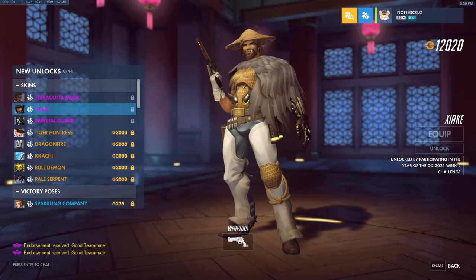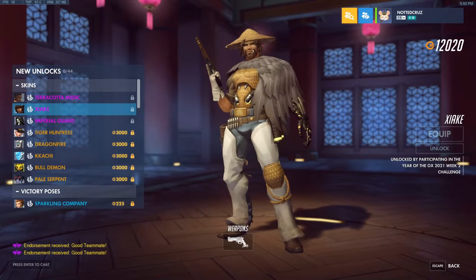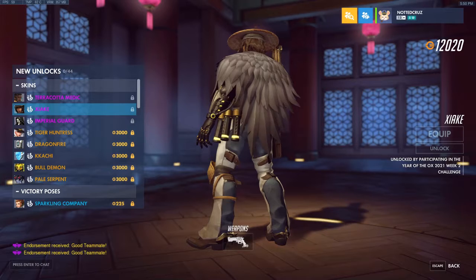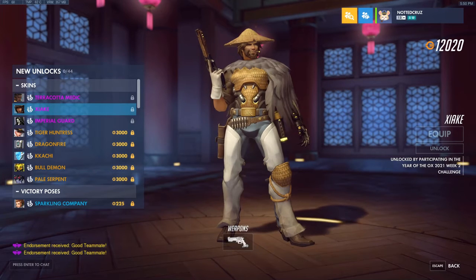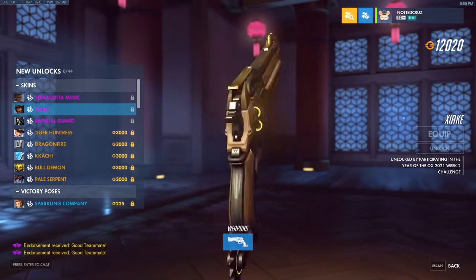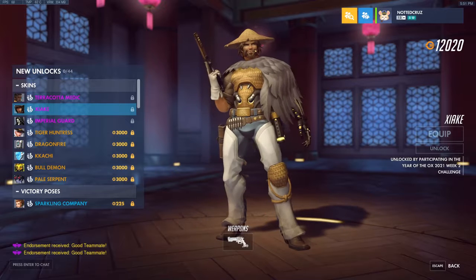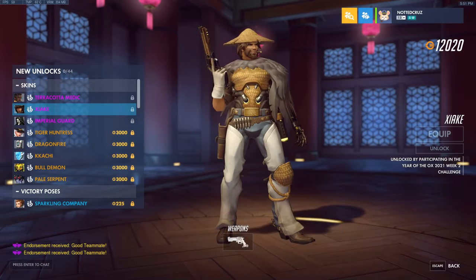We have Shiake — I don't know exactly how to pronounce it — something like that. We've got McCree, another epic skin. He's got like a little straw hat, some feathers as a cape. Here's a better look at his gun. This is the Week 2 challenge. Pretty nice, I like the look of this.